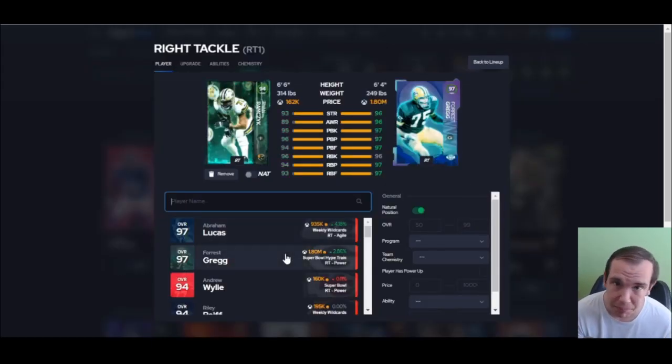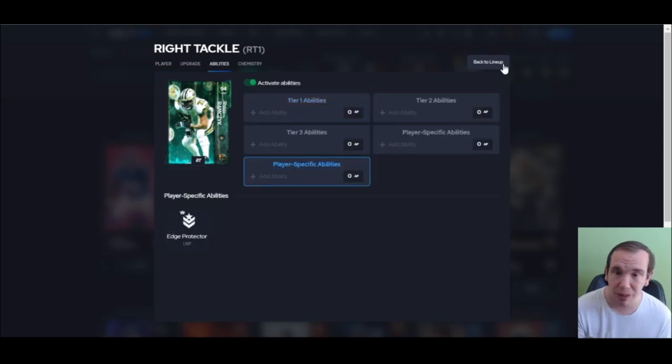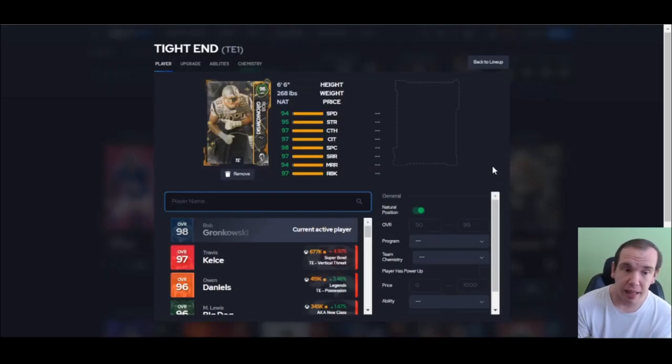Right tackle — I don't want you to go spend 1.8 million on a right tackle for no reason. This guy here gets Edge Protected for one, that's all you need. I've been using him since the day he came out, not going to stop using him. I don't get blitzed off the edge in a way he can't control — he does everything just fine.